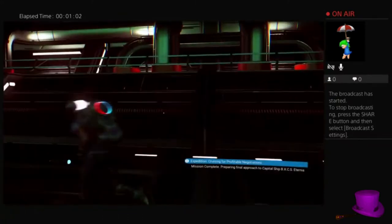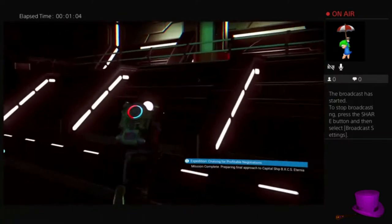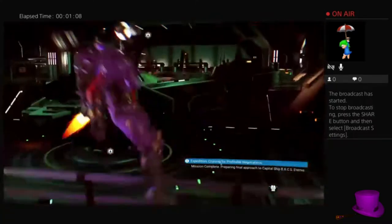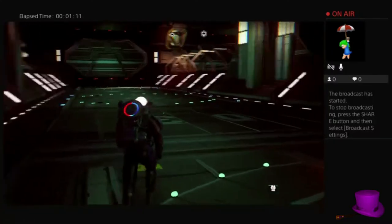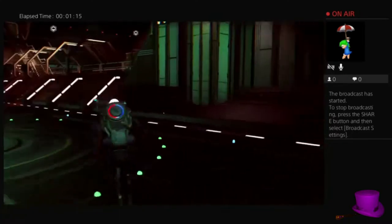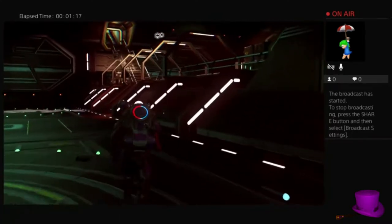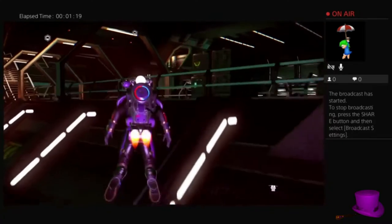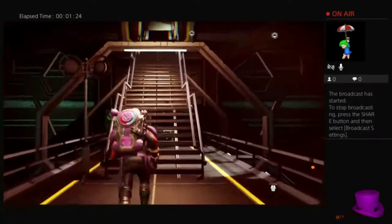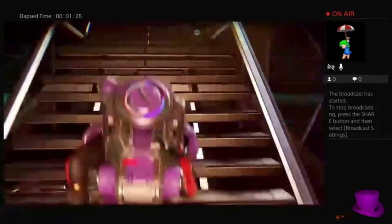Here we are on our capital ship. We're not where I thought we were, which should surprise absolutely no one, but we're going to head off and see what we can find. This is the capital ship — the BXCS Black Xanthus capital ship — so we're going to see what we can find.